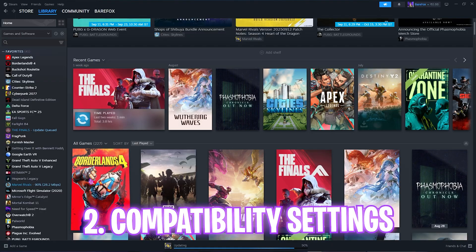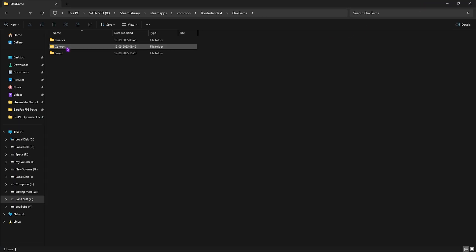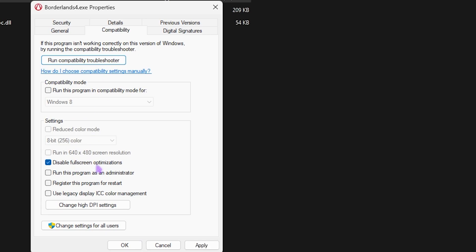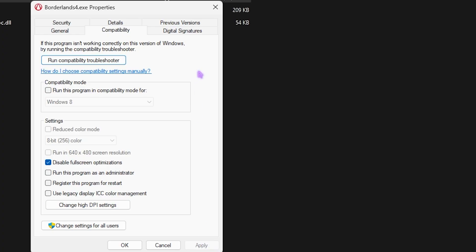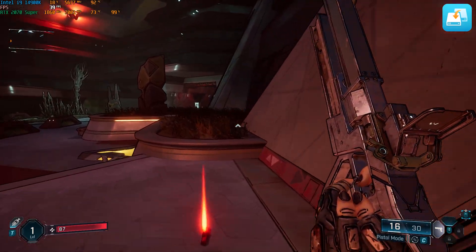Next are compatibility settings. Open Steam, right-click your game, go to Manage, and click Browse Local Files. Double-click OAK Game Binaries Win64, find Borderlands4.exe, right-click it, go to Properties, then Compatibility. Select Disable Full-Screen Optimization, then click Change High DPI Settings, select the option, and click OK. This helps fix input latency, especially if you're using any upscaling methods.